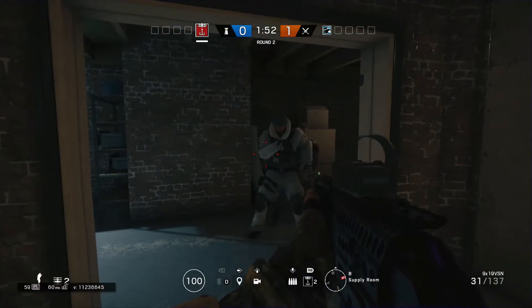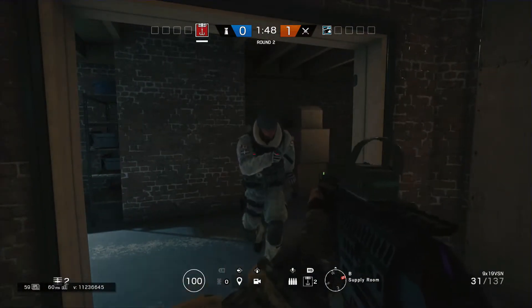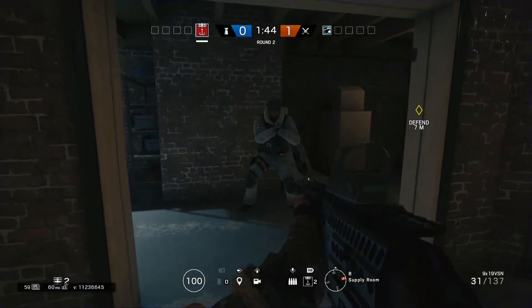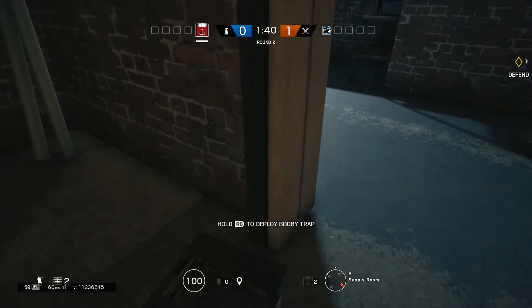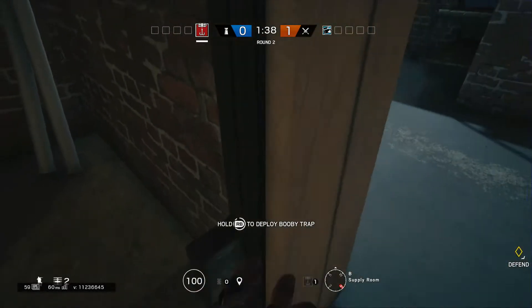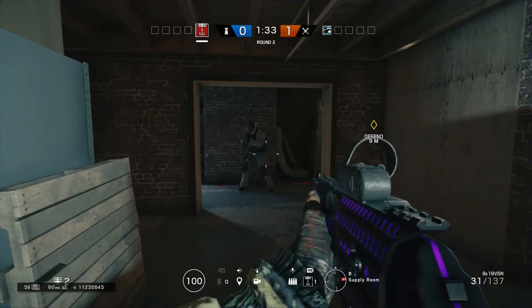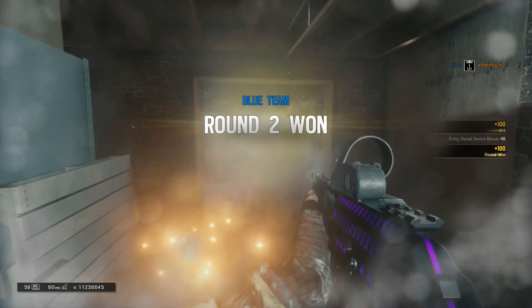First we're gonna start with Kapkan. Kapkan has three trap placements, so you can place them anywhere you want. You mostly want to place them where the other team wouldn't expect them. You can put them high, low, on any doorway. Once you place them down, get away, because if you're next to the explosion it can kill you — and if any enemy walks into it, boom, they die.